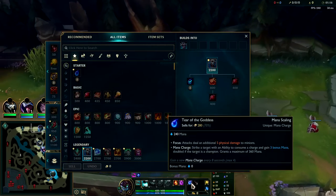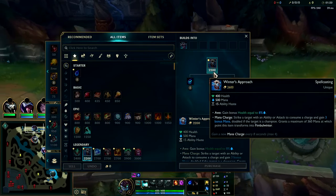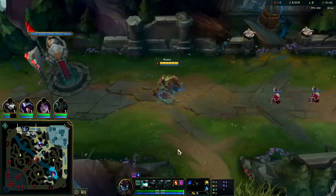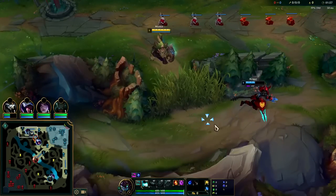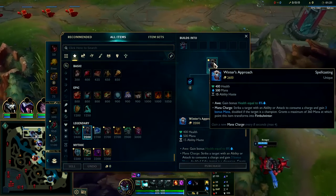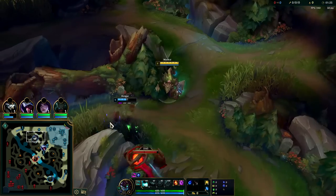For our build we actually want to go for Winter's Approach as the first item. Since we start with a Tear it gives us pretty much infinite sustain, and we can get Winter's Approach with only 2200 more gold — this is cheaper than any other item we could possibly rush. Plus Winter's Approach gives us a crazy big shield whenever we CC enemies. Once it's finished — Fimblewinter — we're constantly getting a massive shield on only an eight-second cooldown, and the shield lasts for a couple of seconds.